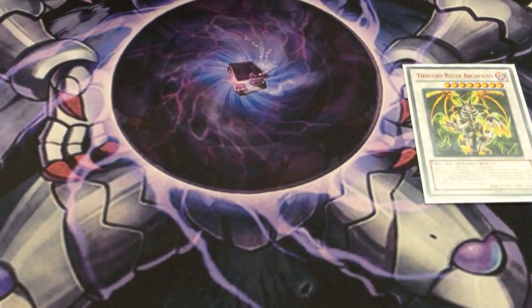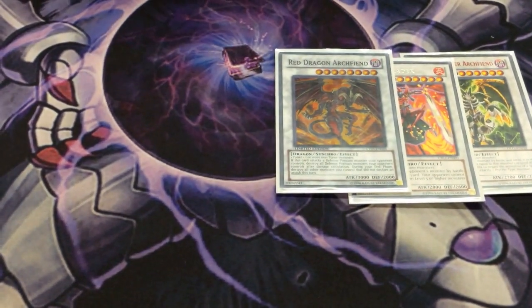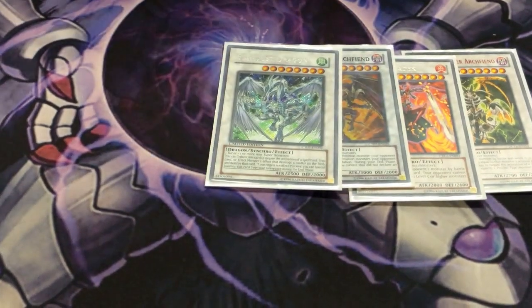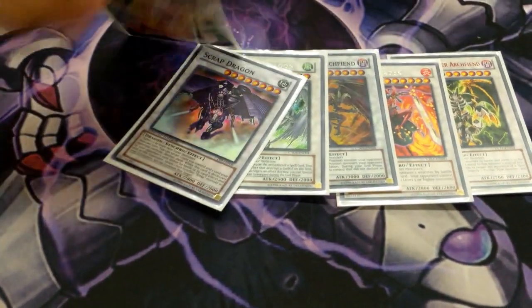Feral Ruler, because you can make level 8s easily. Crimson Blader. Red Dragon Archfiend, because I side Eradicators and I'd rather give it Red Dragon than a Colossal Fighter. Stardust, Scrap Dragon, and Colossal Fighter.